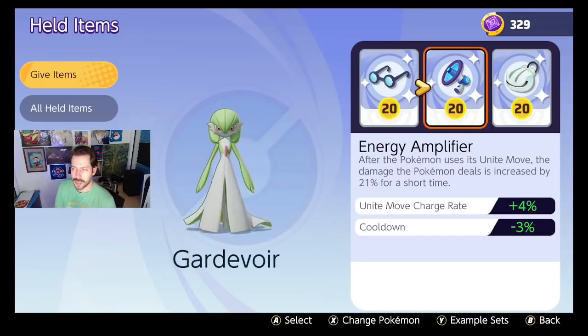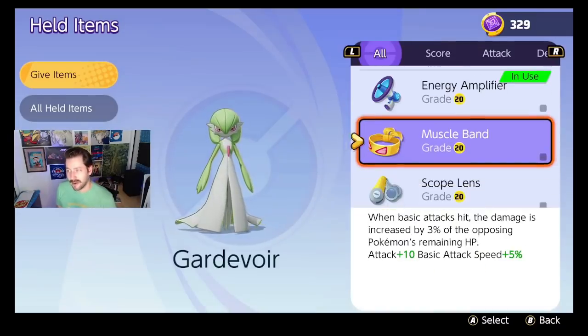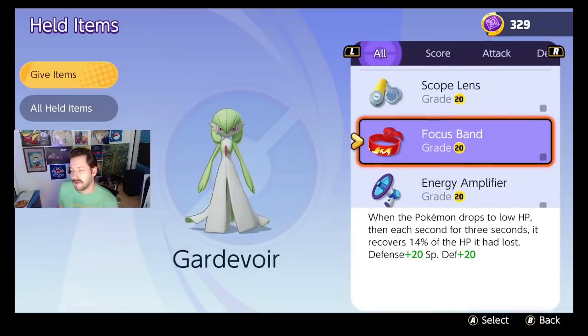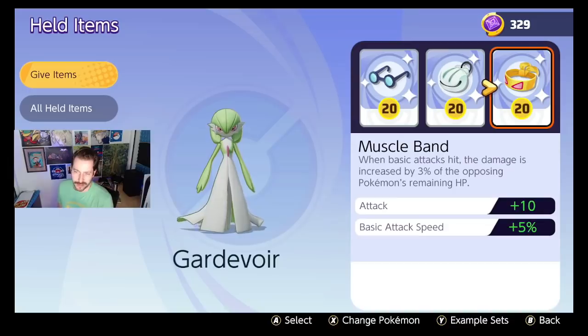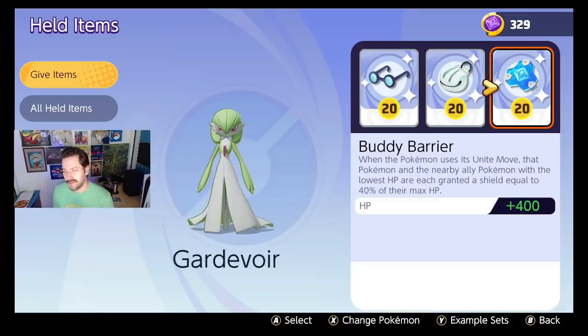Gardevoir is the only Pokemon where I look at its items and I'm not totally in love with the setup. I might run Wise Glasses, Shell Bell, and swap Energy Amplifier for Muscle Band. If they get in on you, you could swap Muscle Band for a Focus Band. Gardevoir's whole thing is it's either doing the damage or it's gone, so maybe I just want it doing the damage. This one I'm a little up in the air on, but there are a few good options.